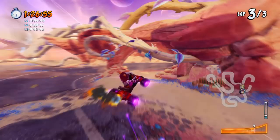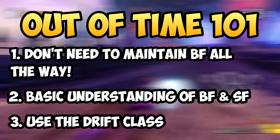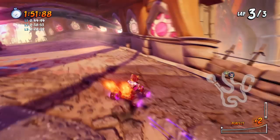If you don't really understand how to maintain blue fire or sacred fire, click on the link above here first — I would highly recommend you watch that first and then come back to this video. And finally, for this method, I'm using the drift class to beat Velo in this map. I find that this driving style is the easiest for me to maintain blue fire for most of the map, and it's not too slow either. You can try using other driving styles if you want, but just be aware that the drift class is what I'm using for this method.